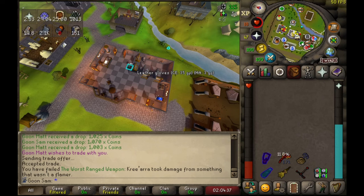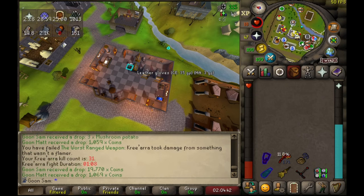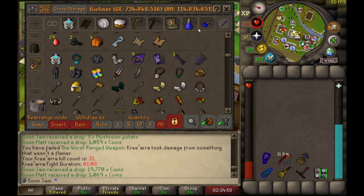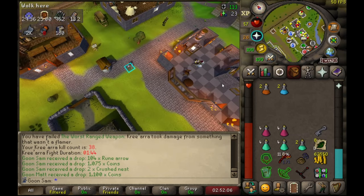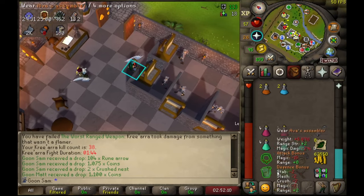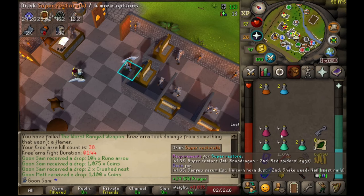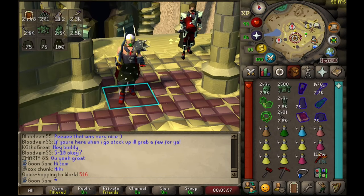This run finished — absolutely naff all. I got up to 31 KC before I ran out of stuff. I've got another Accu Key so we're going to go back. That boss genuinely just annihilated me — absolutely annihilated me. I had so much prayer left but it just kept hitting over and over again.